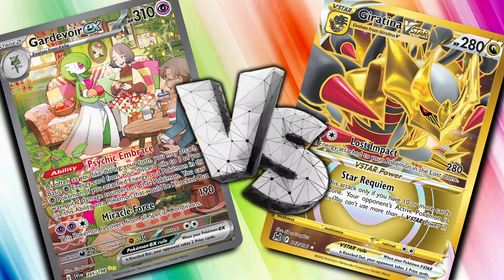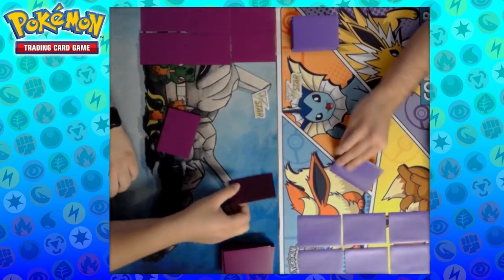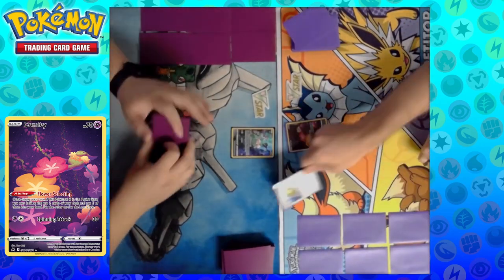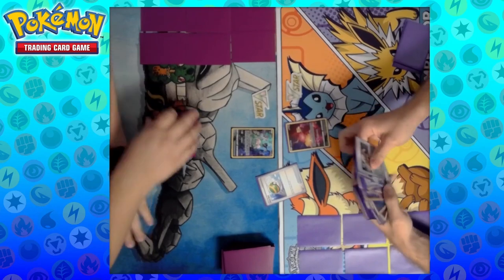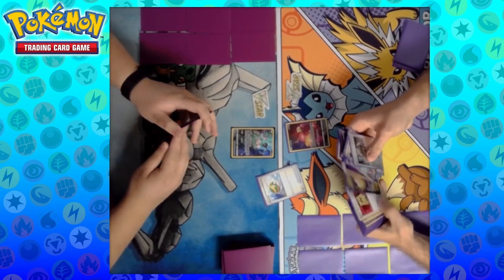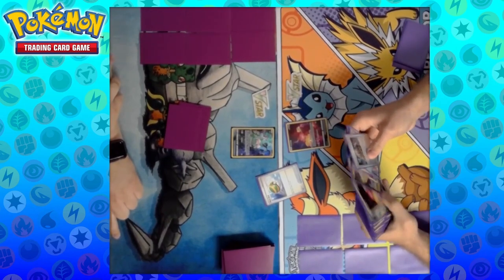We are here with some gameplay footage from a league challenge that I TO'd at my local game shop. On the left we have Nick and on the right we have Alex. Alex is playing a Giratina Lost Zone box style of deck. Alex typically has been playing a lot of Gardevoir recently at locals the last few months, so to see them play something different is kind of cool. And on the left we actually do have Gardevoir in Nick's hands here.